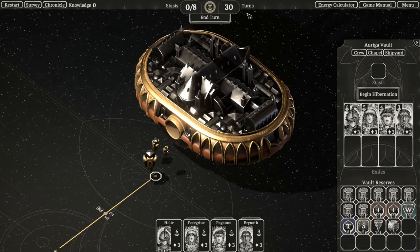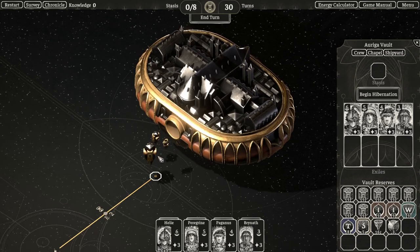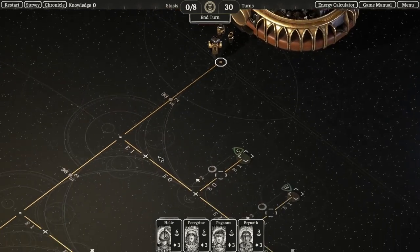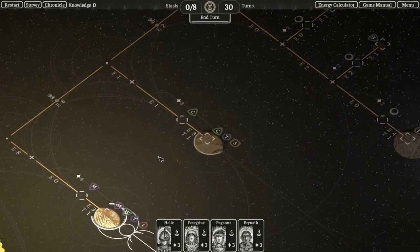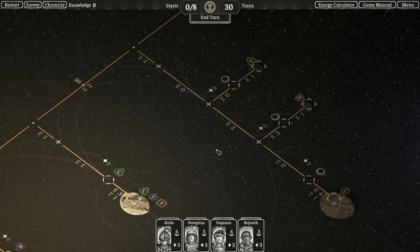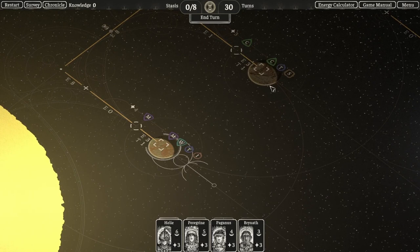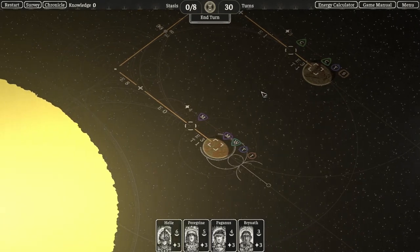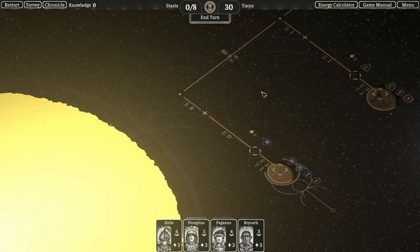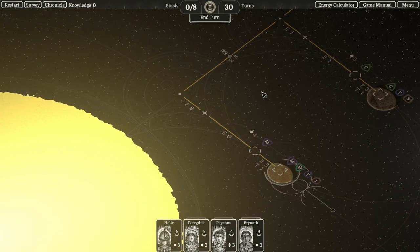Here we can see we have some ships already, and all of these are set on the map. The map is displayed in a grid-like fashion that organizes planets and moons according to their energy distances from one another. There are plenty of resources to go out and gather, and then we have our sun, which as the turns tick down you can start to see is slowly consumed by this otherworldly ethereal force that is the Gloom.